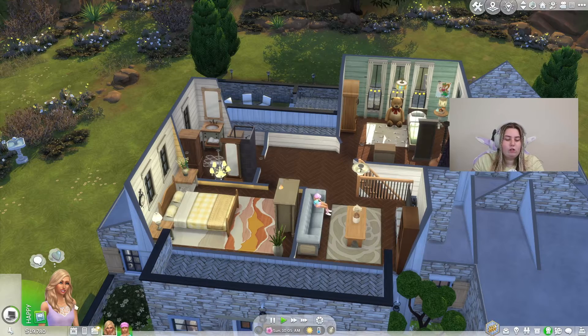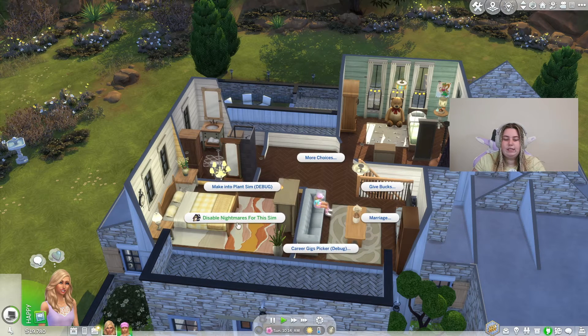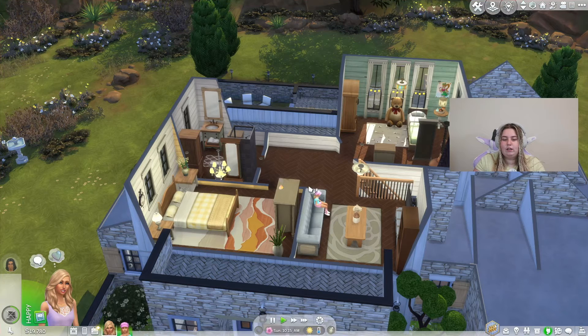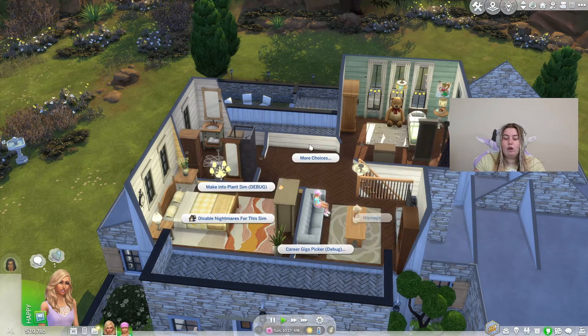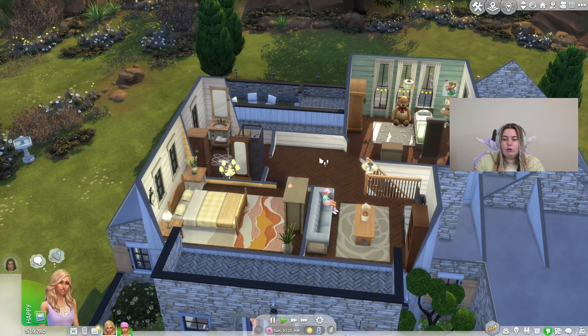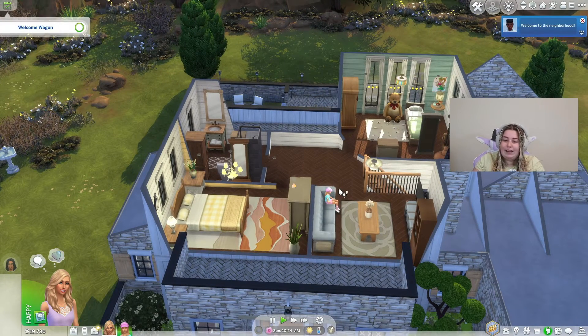You can also toggle nightmares on your Sims. If you have testing cheats on, click on your Sim. You can see the option to disable nightmares for the Sim. If you didn't want your Sims to have nightmares, you can click to disable it. But nightmares are part of life, so we're just going to leave it on and we'll wait till night comes so we can finally get moving with this mod review.